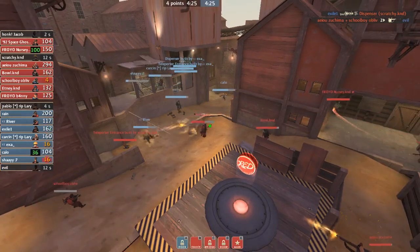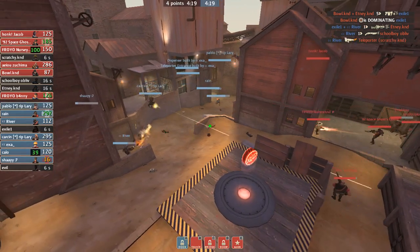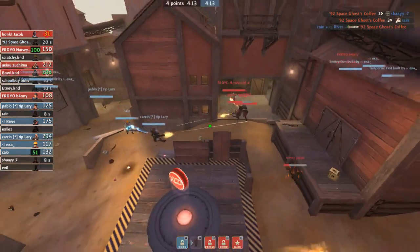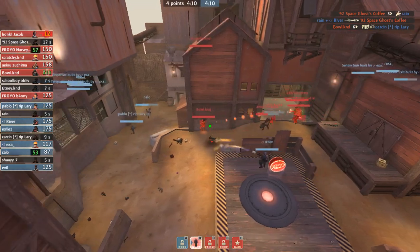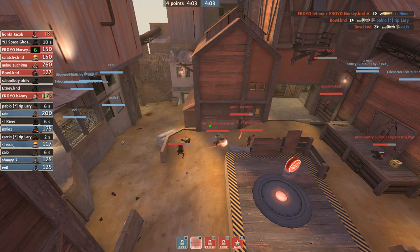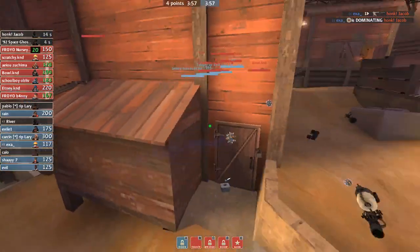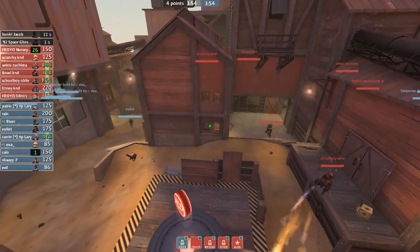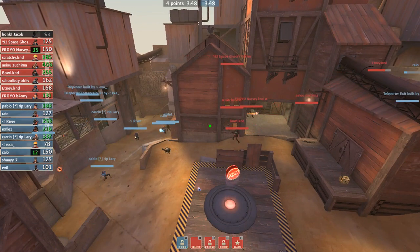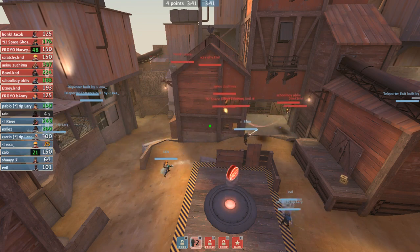Pablo going down means we're going to start cap time. Evil going down means there's no information. Exo going down means there's no damage. Now it's a 6v6 and from a defensive side this is an advantage for us because they have to come into us. Shay goes down means we can get really aggressive here. Rain goes down. The uber comes in — this uber was really unnecessary. Shay was dead and Nursey from the looks of it wasn't that weak. Kalo died during that — I think I bombed into main. Kalo dying there is very good. We're going to put the advantage back in our hands, but with their combo being this aggressive and us having an advantage, you don't want to overstay your welcome.